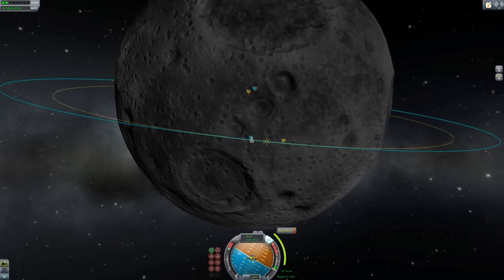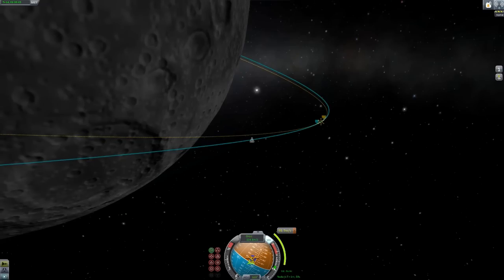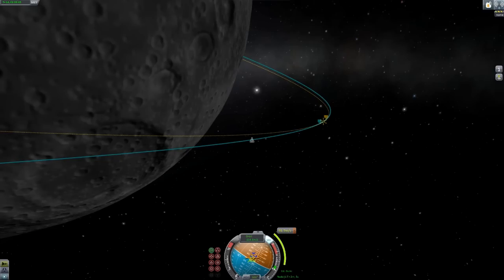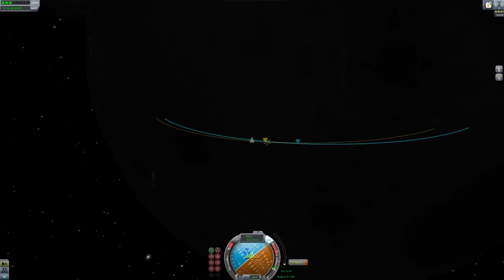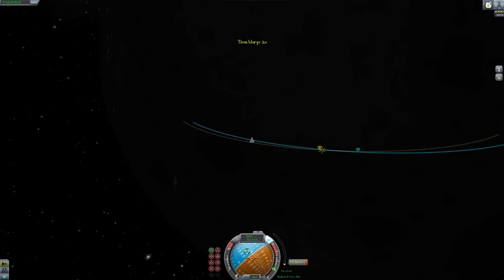Did I run out of battery power? Because that's not good. How do I tell how much battery power I've got left? I was on the wrong speed and didn't realize — I thought it was on one time but I was on two times, and that's why it wouldn't let me do it. Now I've got to go all the way back around. All right, guys, we're now on a descent to the moon.